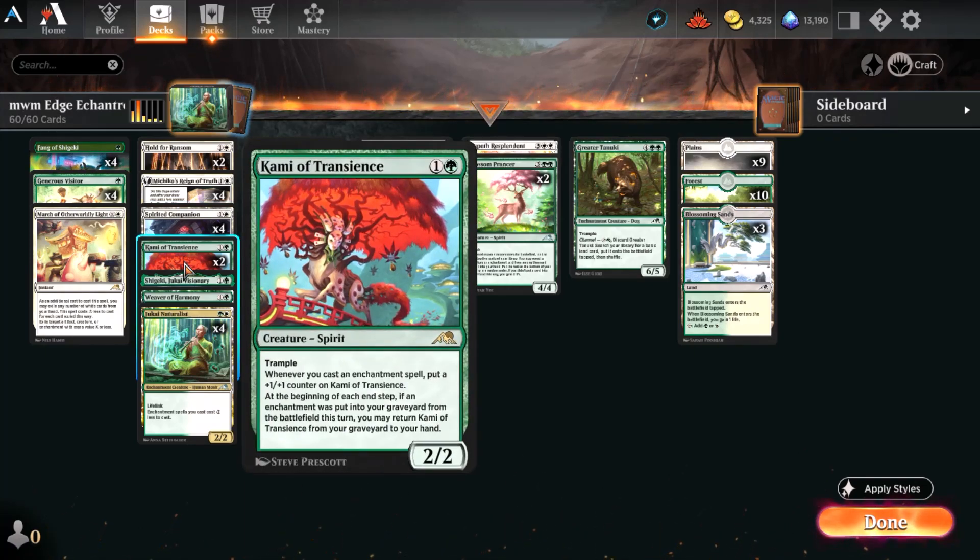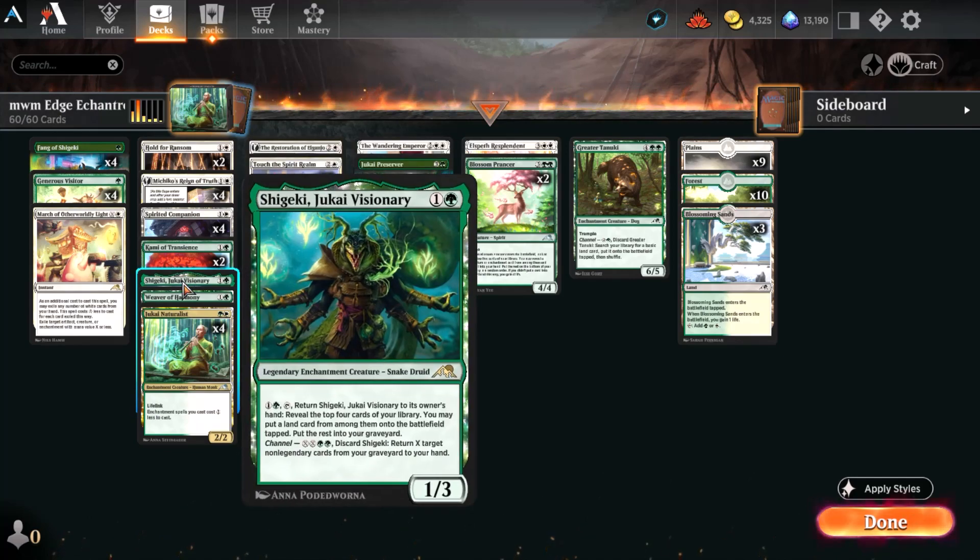Kami of Transience is a fairly easy pickup through the jump-in pack of the same enchantments name. Shigeki is straight from your new player experience and can allow you to do some shenanigans — either recalling a more important card from your graveyard back to your hand, or revealing the top four cards from your library. You may put a land card from among them onto the battlefield tapped and put the rest into your graveyard, getting some stuff into your graveyard for potential further use.